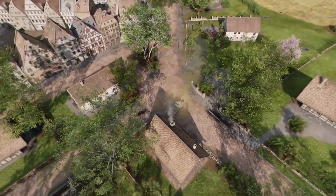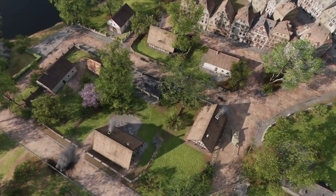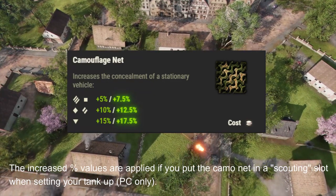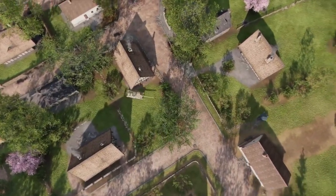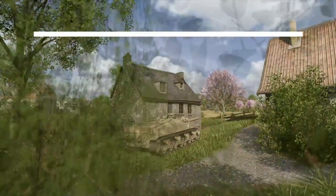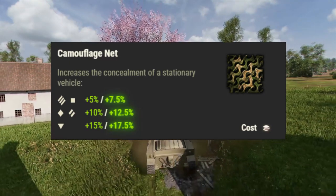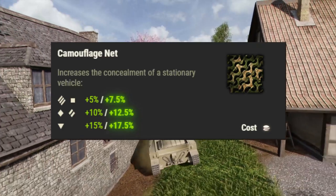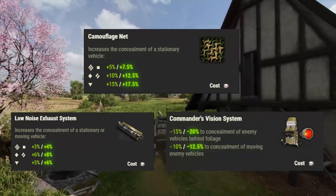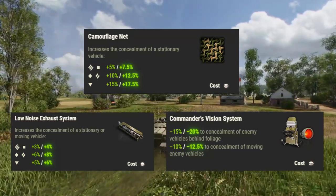Now we move on to the next thing you can do before battle: mounting equipment. The primary piece of equipment available across all editions is the camo net. This activates once you stay stationary for about 3-5 seconds — you'll know it's active through an audio and video cue. This same piece of equipment has different bonuses depending on the class of tank you're driving. Unlike the improvement of every other aspect of the tank by equipment, skills, field mods or directives, camouflage is directly influenced by the equipment by a specific amount. You may think, like I had for years, that it improves the base camouflage value by the specified percentage — this is not the case. This equipment, along with the low noise exhaust system and commander's vision system in the PC edition, affects your tank's camouflage value by that set amount, regardless of the base value of your tank.